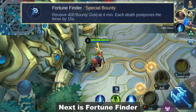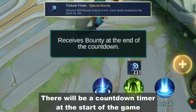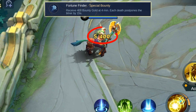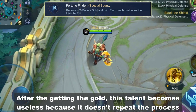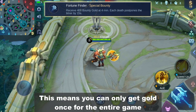Next is Fortune Finder. It will give you 400 gold after 4 minutes. There will be a countdown timer at the start of the game, and once it reaches 0 you get 400 gold. After getting the gold, this talent becomes useless because it doesn't repeat the process — you can only get gold once for the entire game.